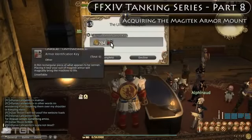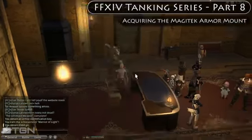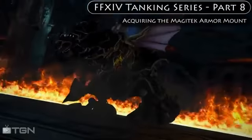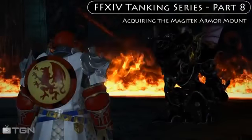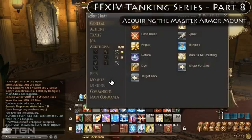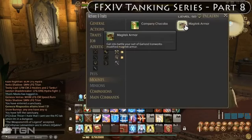Upon turning in the Ultimate Weapon, you receive an item called an Armor Identification Key. When you use it, it will unlock the Magitek Armor Mount. You can find the mount by going to Actions and Traits and then clicking on the Mounts tab — you should be able to see it there.